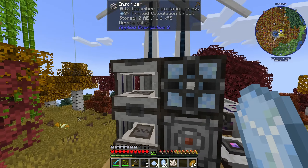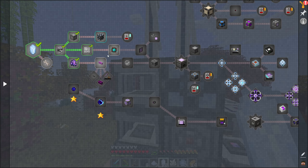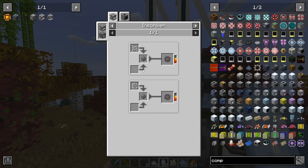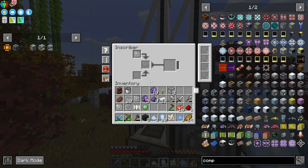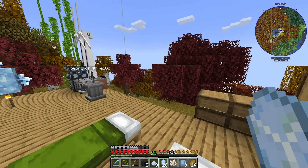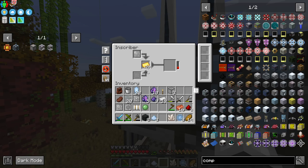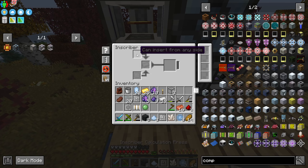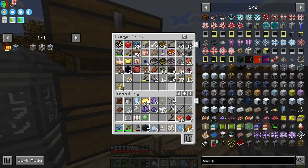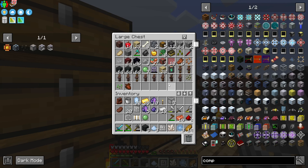I hate creepers — I hate them with a burning passion. I need a logic press with gold. And you stupid wither skeletons, you're just massive jerks. I just found the soul sand valley endermen — those are pretty cool I guess.